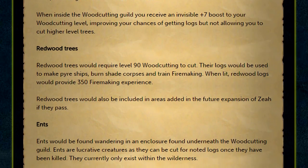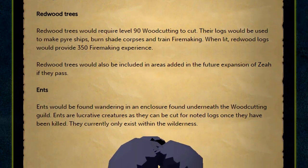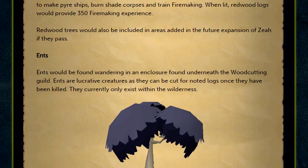In addition, you'll find Ents wandering around an enclosure found beneath the Woodcutting Guild, which can also be cut for noted logs once they've been killed.